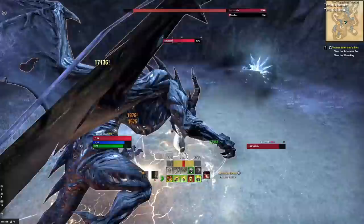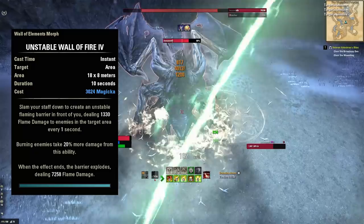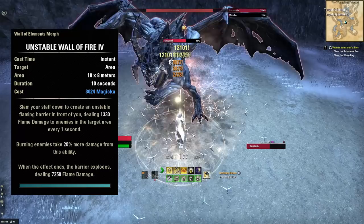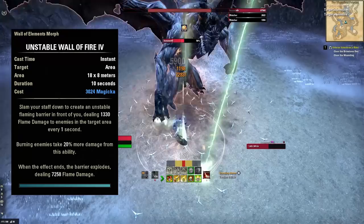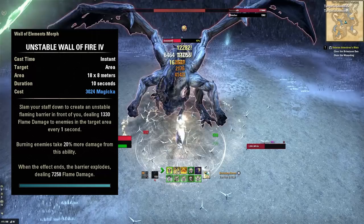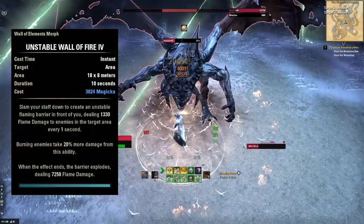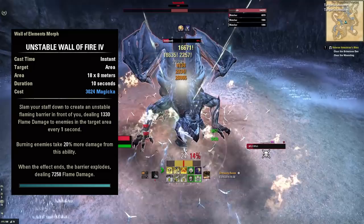Next, the first ability on the back bar: Unstable Wall of Fire — a staple of a Magicka build. It pairs so well with the Maelstrom Staff. It's a massive rectangle of fire damage in front of your character — huge and doing a ton of damage. It lasts 10 seconds, and at the end it explodes dealing 6,200 additional damage. If you can help it, you want to be on your front bar when this ability explodes, then come back to the back bar to reapply it. Being on the front bar when it explodes causes it to deal quite a bit more damage.